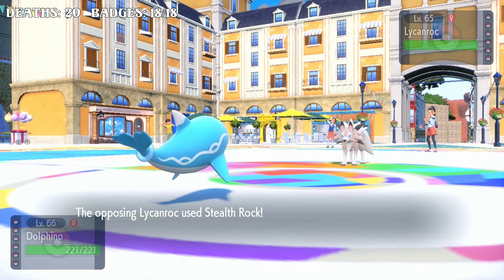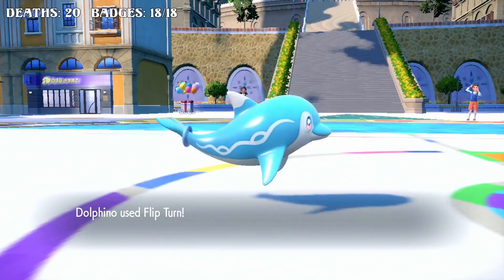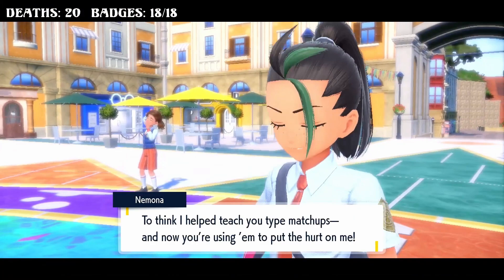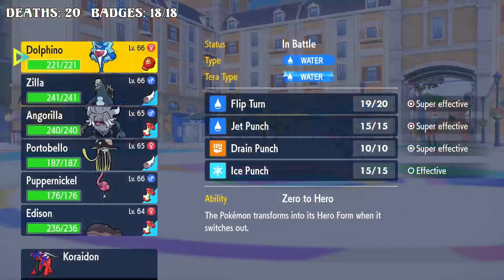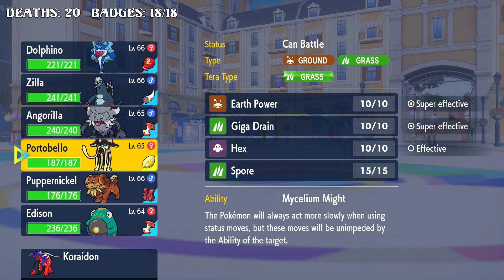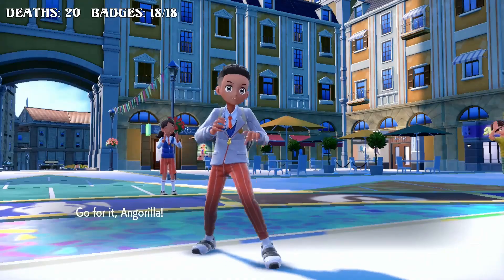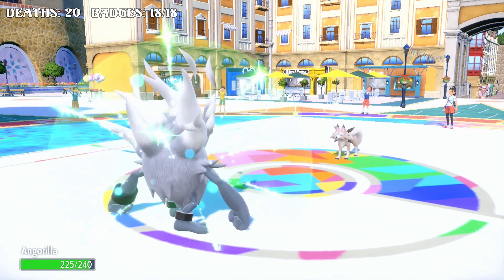That's probably not Tera so early. Oh no, Stealth Rocks - that's a problem. Maybe I should have Jet Punched first and then Flip Turned because I would have killed it. I guess then Palafin would have gotten attacked and I don't know how well it takes hits in small mode. I think I go Annihilape because it could have Ice Fang but it won't have anything for Annihilape. I wish I had Drain Punch really bad but I don't have the TM - I probably could have found it somewhere in the region.